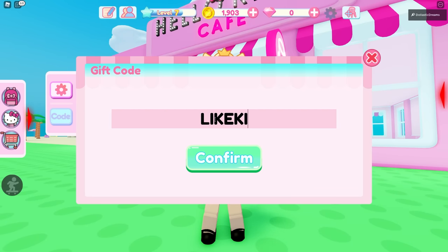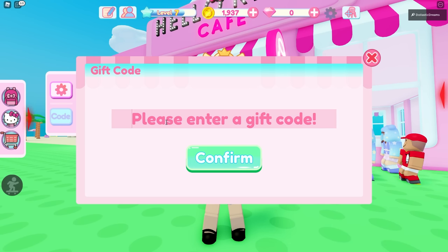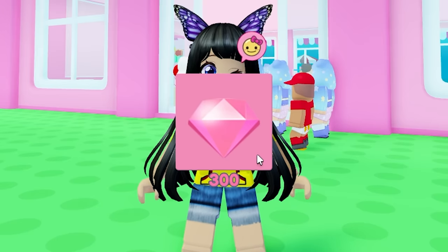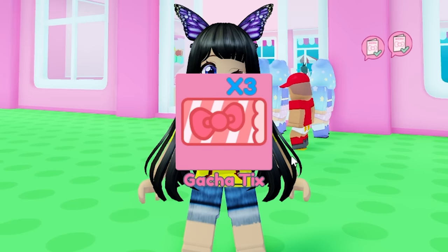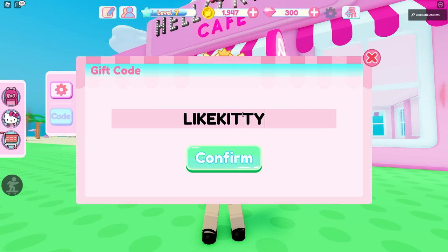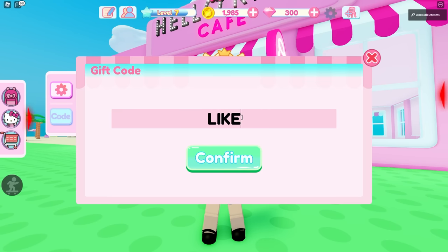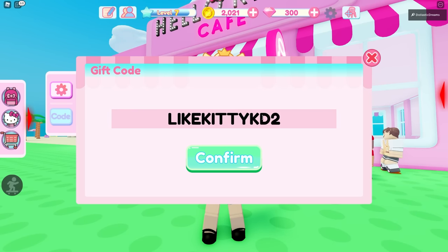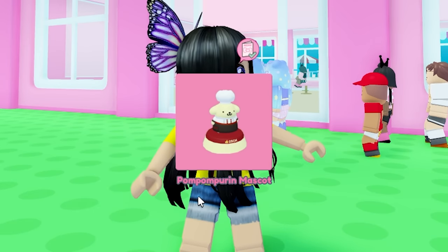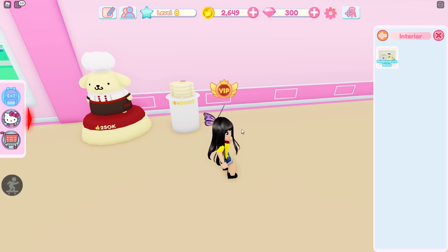The first code is LikeKittyQD2 — yes, it worked! The second code is LikeKittyED2 — we got 300 gems! Next one: LikeKittyGD2 — oh my gosh, we got more Gotcha Ticks. And then LikeKittyDD2 — Artistic Waffle! So does that mean we've obtained a new recipe? LikeKittyFD2 — we got more Gotcha Ticks. LikeKittyKD2 — and more Gotcha Ticks. And the last one: LikeKittyXK2 — we got the Pom Pom Purin mascot! This will increase how much customers like our cafe.